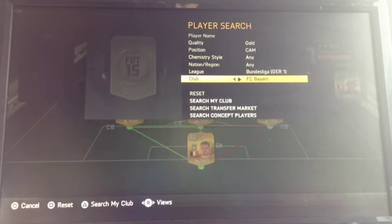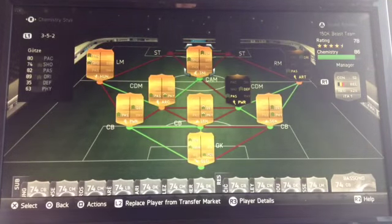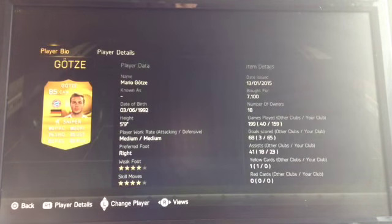Next we have a Bayern player, Götze. I don't know how many times I've said 'unreal' in this video but he's only a one. I don't have any highlights for him because I forgot, but he did play well — just trust me. There's the stats: five foot nine, medium-medium, right foot with four-star left foot, four-star right foot. He's got great dribbling and all of the stats are really nice.